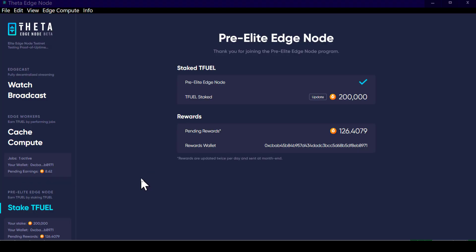I figured out something I'll show you regarding the T-fuel staking and what the rewards are at this point. My T-fuel reward over the 24-hour period for the 200,000 T-fuel that I have staked came out to be 3.8 T-fuel.